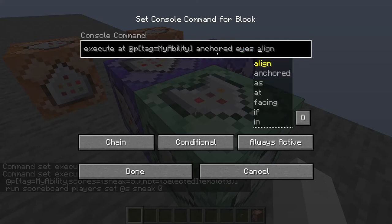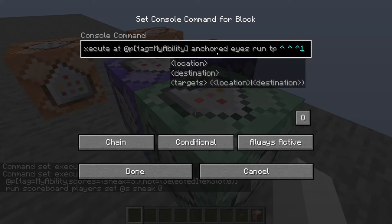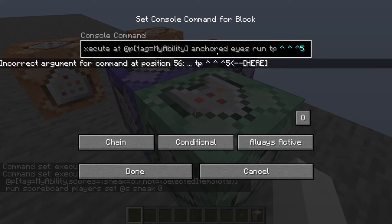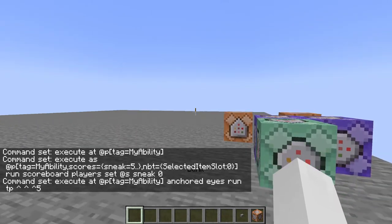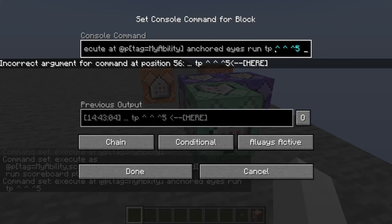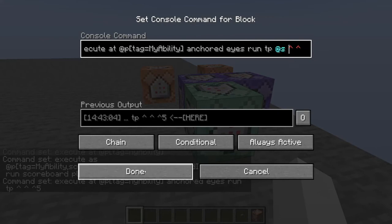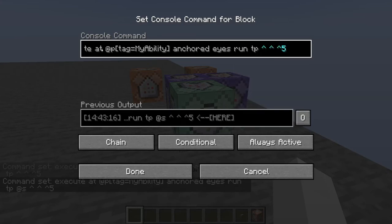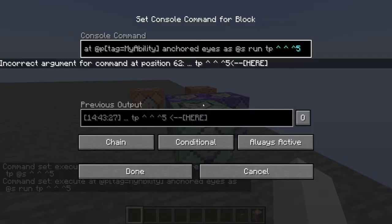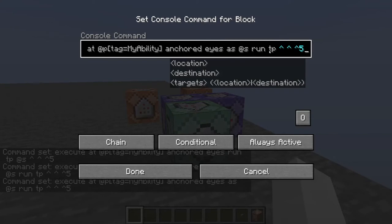We want to anchor the execution at the eyes of the player, then run 'tp' with local coordinates — let's say five blocks in front of them using the caret notation. The carets instead of the usual tildes are used for local positions around the entity you're executing at, so the position is relative to where the player is looking.